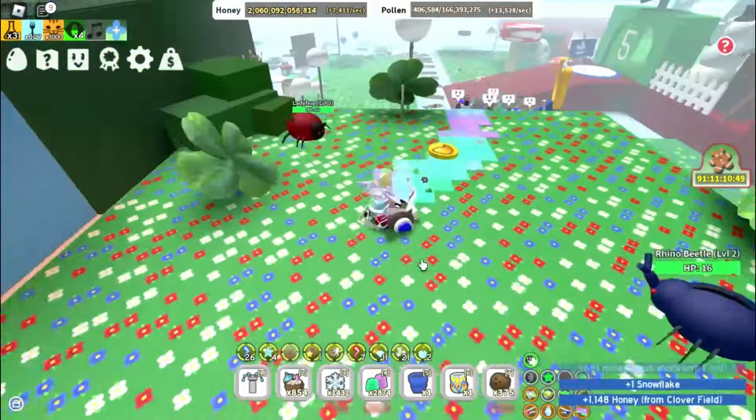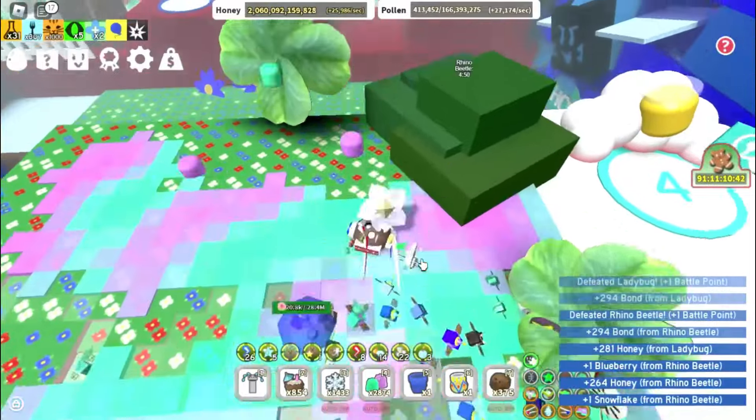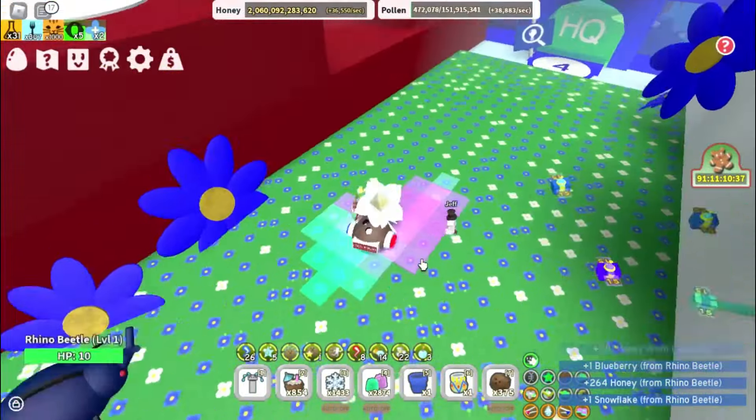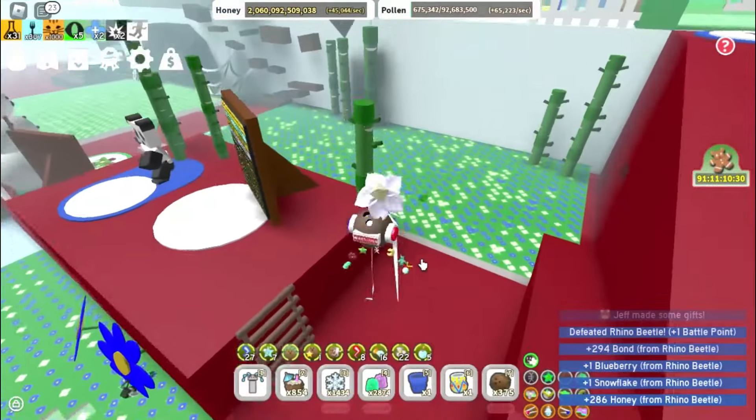In this video, I'm going to show you the best ways to get snowflakes fast. You can already see when a snowflake falls randomly onto a field you collect it. These snowflakes can be used in the Bee Bear catalog.